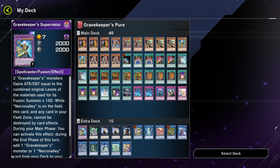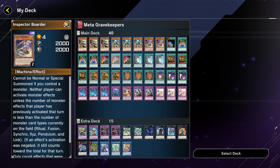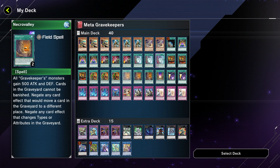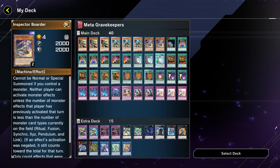We also made a more meta version which I found to be a lot more consistent, where the entire purpose is basically to get Inspector Boarder out along with Necro Valley, pretty much locking my opponent out of doing most things. It just wins on its own automatically half the time. I'm going to put both deck lists in the comments. The meta version with Inspector Boarder - this idea was from masterduelmeta.com. I was trying to find a good way for Gravekeepers to shut down things like Eldlitch, and that was the suggested solution. Shout outs to masterduelmeta.com.